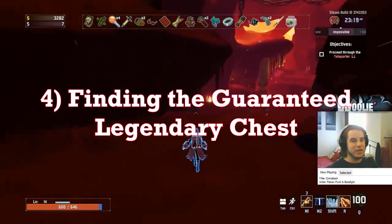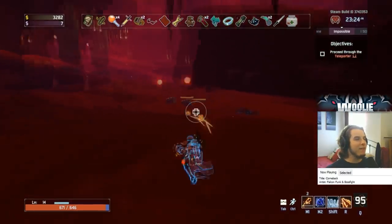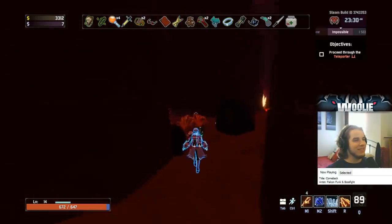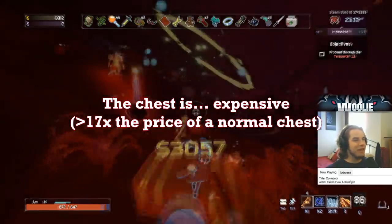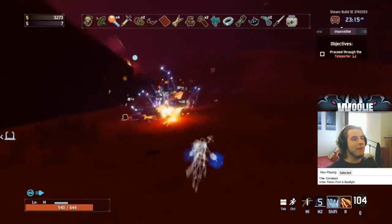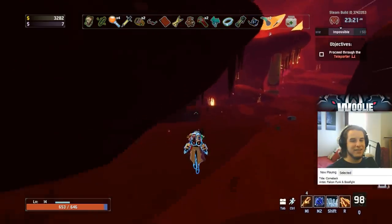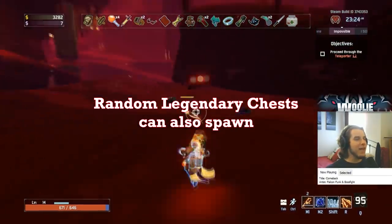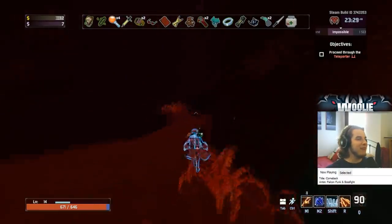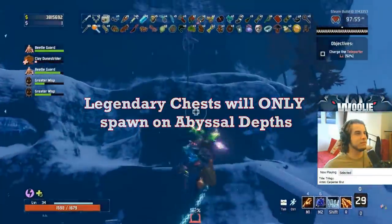This next tip is fairly well known, but I do get some questions about it every once in a while. On the Abyssal Depths stage, which is the fire stage, there's a guaranteed spawn of a legendary chest which contains a random red item. The price of this chest is roughly 17 times the price of a regular chest, which is very expensive. Check out my how to get better video for details on when you should take the time to farm for this chest. It should also be noted that legendary chests can spawn randomly on this stage — I've had a solo run with three chest spawns and a multiplayer game with five, including the guaranteed one. However, this stage is the only stage where legendary chests will spawn; they cannot spawn on any other stage. So if you're looking for some red items, get to the fire stage.